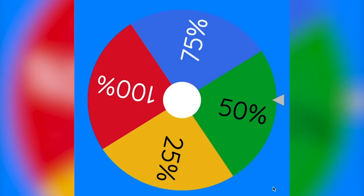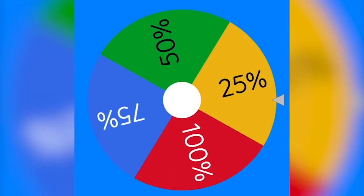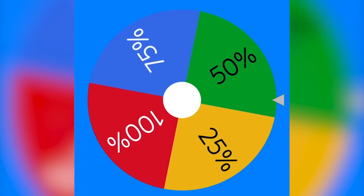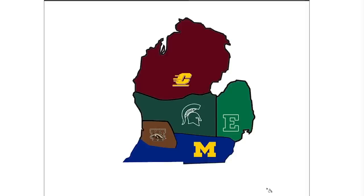Since this is Michigan and Western Michigan's first game, they are going to be using the default wheel. It looks like Michigan will be getting 50% of Western Michigan. It is now time to give Michigan 50% of Western Michigan. The sizes do not matter in terms of strength right now — the reason Central Michigan has so much land is because there's no other major teams in the upper part of the lower peninsula. Here's the updated map: Michigan just got 50% of Western Michigan.